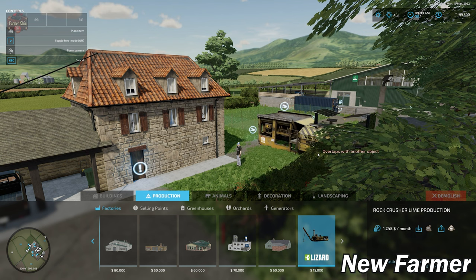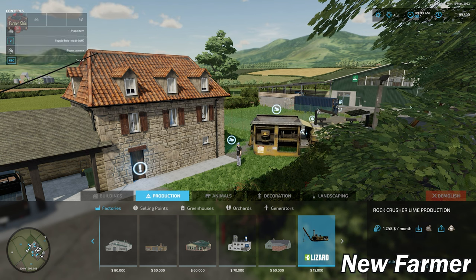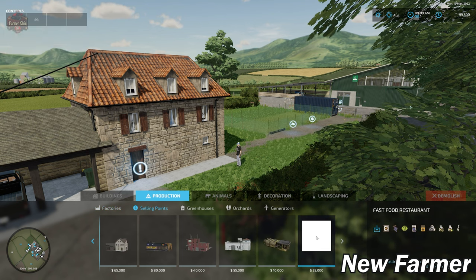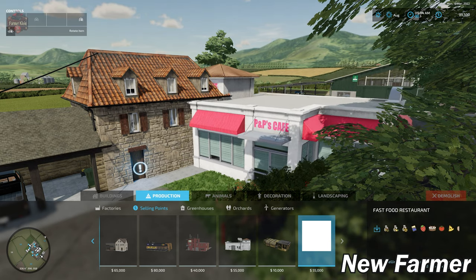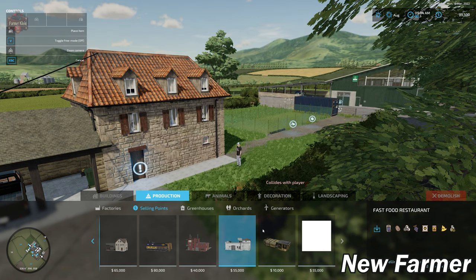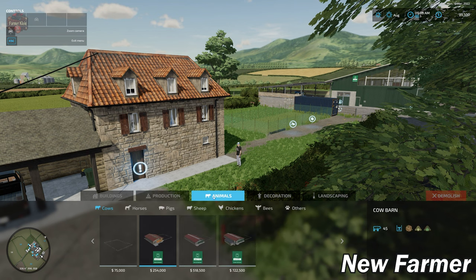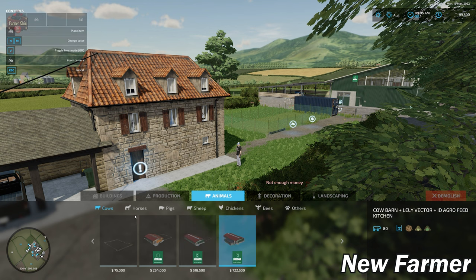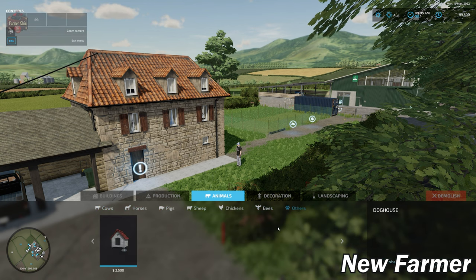Here is the rock crusher built into the map — you can sell it and put down another one if you wish. There's also a fast food restaurant sell point available to place, as well as the base game fast food restaurant option — which is interesting. The animal areas all look good to go.